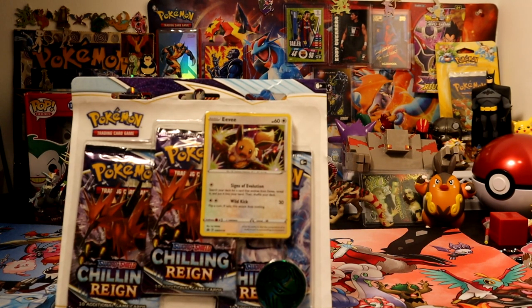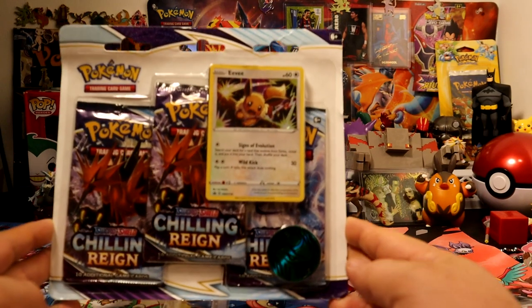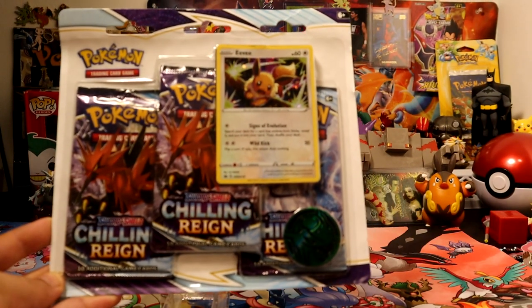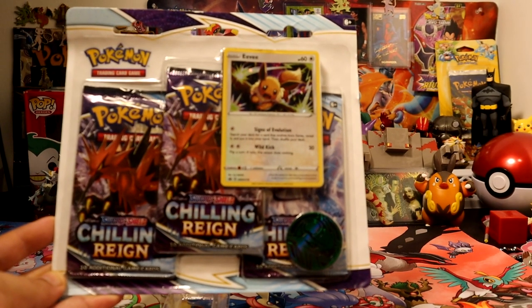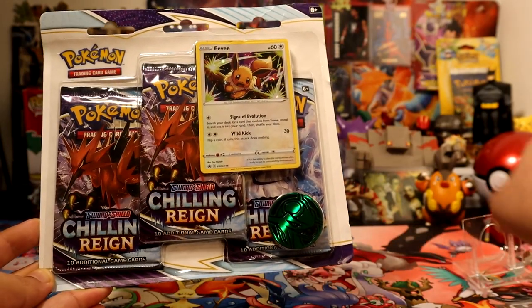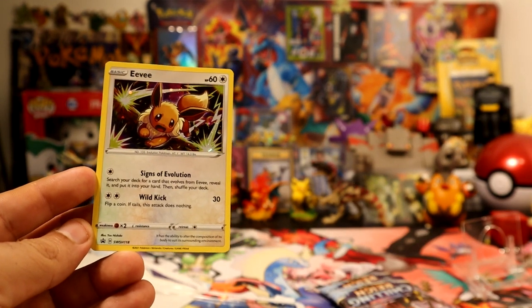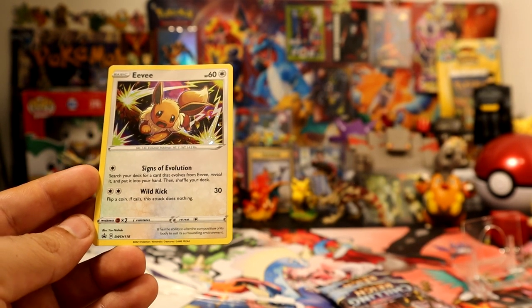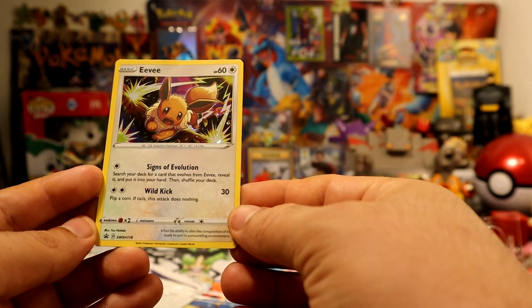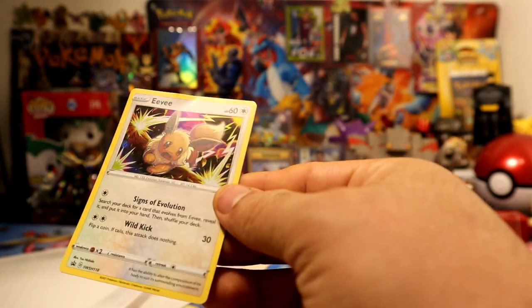Hey, what's up guys, welcome to another Pokemon video. Today we're gonna be opening one more Eevee Chilling Reign blister pack. Let me get it in focus. We have our Eevee card here — SW SH 118 promo card, definitely not in the greatest condition.